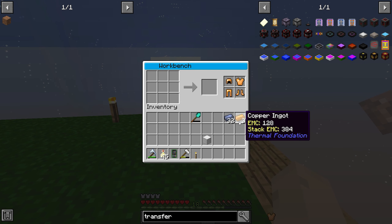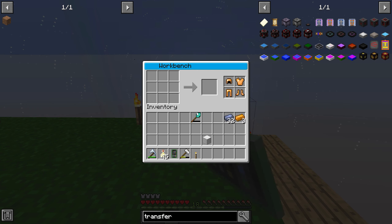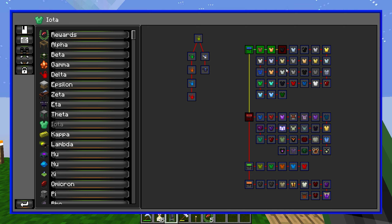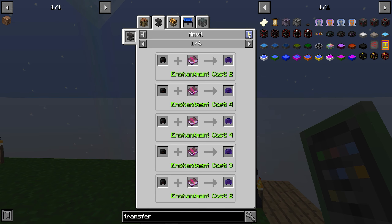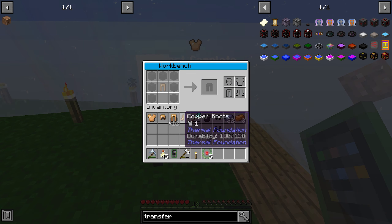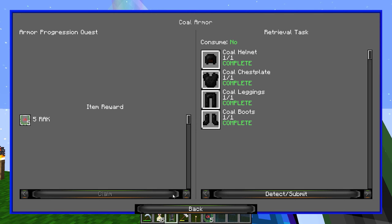Copper and iron achieved — is that actually a quest? Next we have coal armor — is this a joke? Blocks of coal, okay, well. Coal armor achieved!